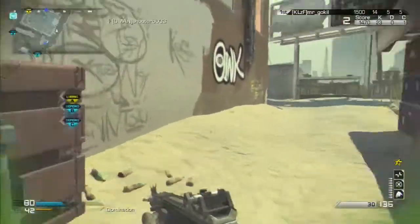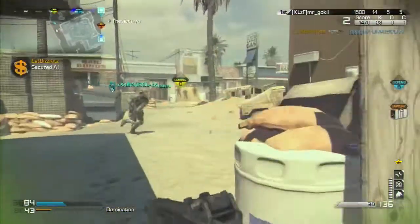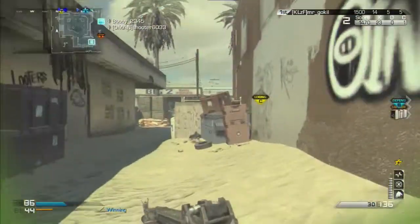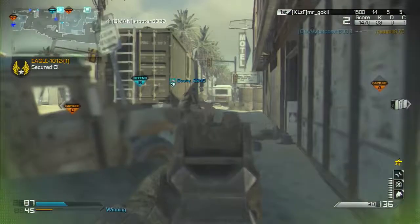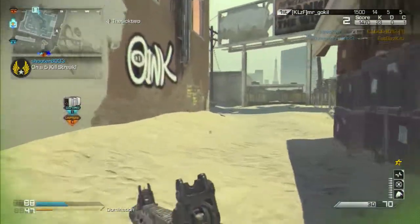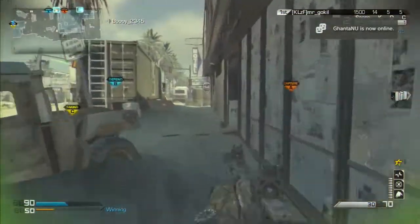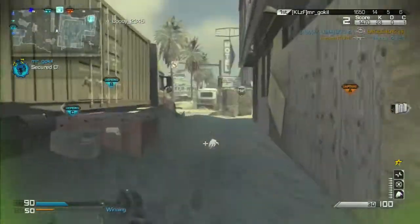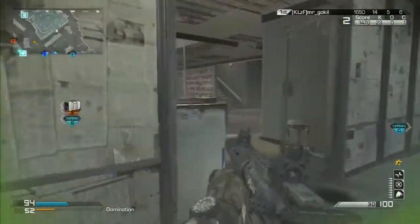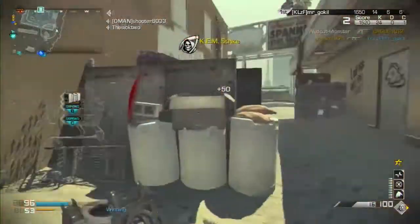I'm actually running the Ballistic Vest and it actually saved my life in the end. I was on 23 kills and just needed one more, but the enemy started leaving already. I didn't want to choke this so I started playing a bit more defensive. The Ballistic Vest saved my life there. Wait for it — oh, look at that! Barely made it — a quick turnaround kill! Alright, that's my chem strike!